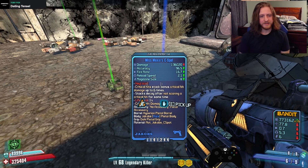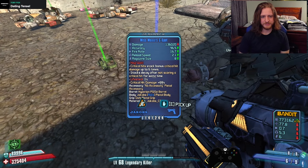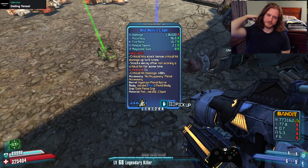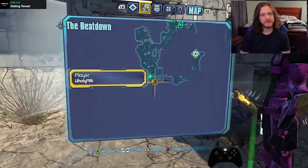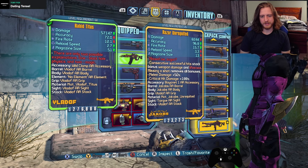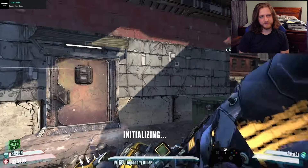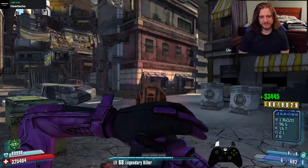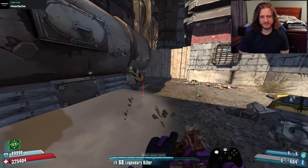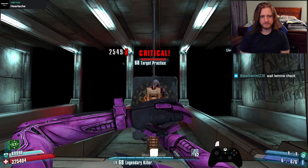The C Spot — critical hits stack bonus crit damage up to six times, stacks decay after not scoring critical hits for some time, plus 1% lifesteal. So you could have a moxie Jakobs. That's kind of neat.